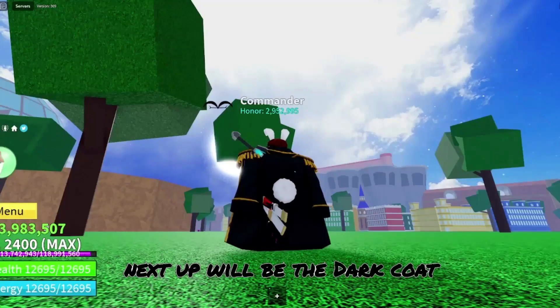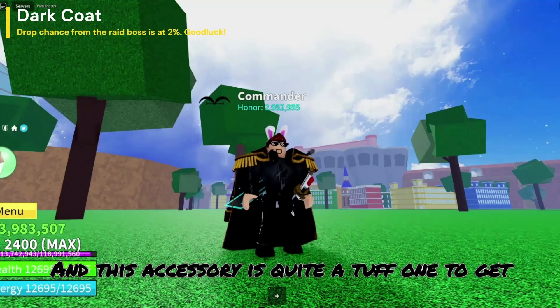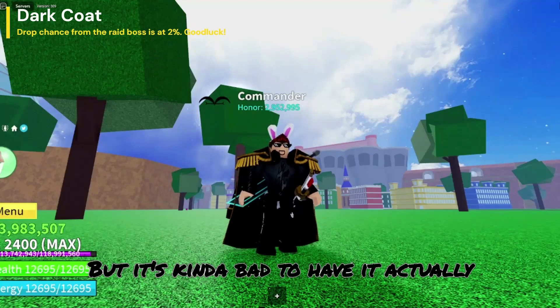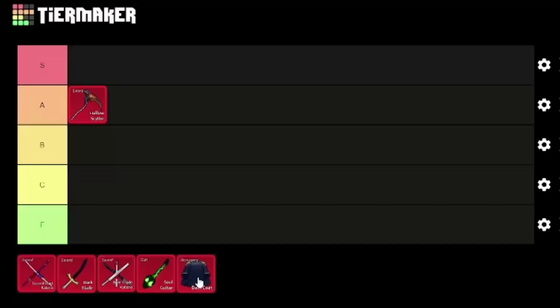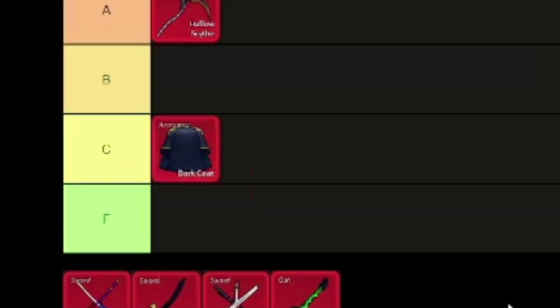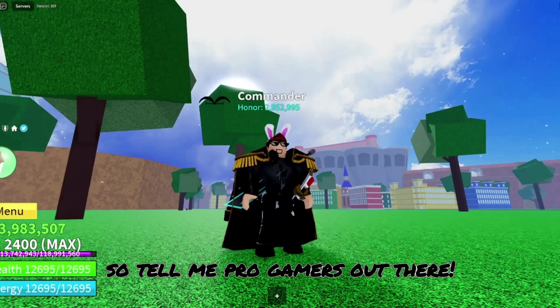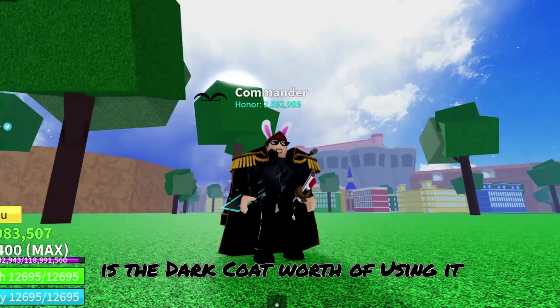Next up will be the Dark Coat. You can get this accessory from a raid boss in Dark Arena, from 2nd Sea, and this accessory is quite a tough one to get, but it's kind of bad to have actually. So my honest rank for this accessory will be a C tier. Also here is what the Dark Coat gives — so tell me pro gamers out there, is the Dark Coat worth using?